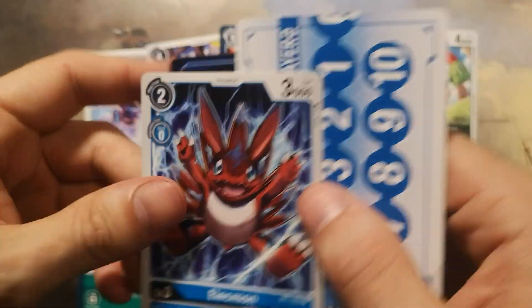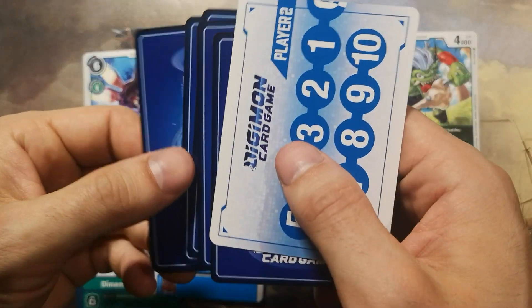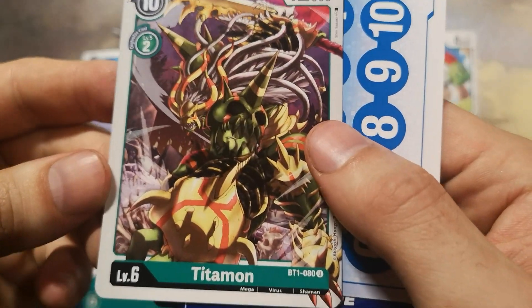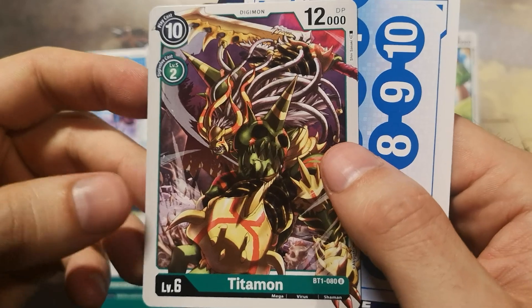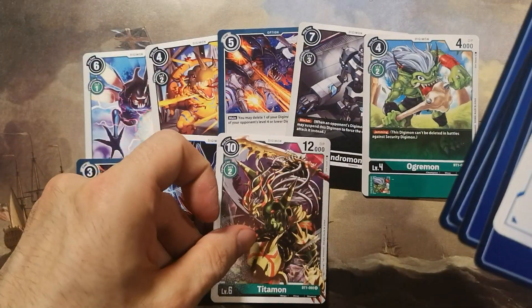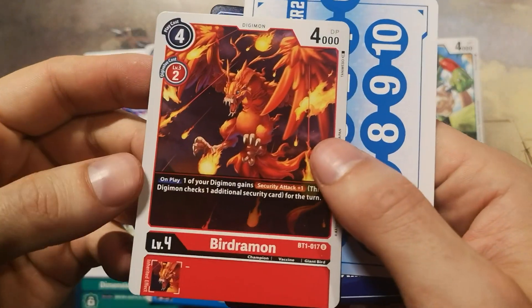Another Dimensional Scissors, a common green option card. Next card is Alecmon — with a low play cost of two, you can spam Alecmon on the field. Then Titamon, really happy to have this uncommon Mega Digimon. He has a very low play cost and Digivolution cost — now we have four or five of them. We need more Megas.